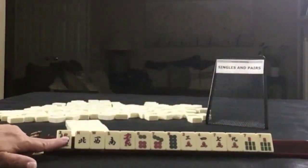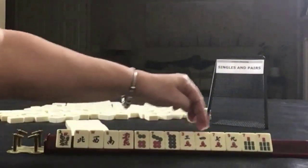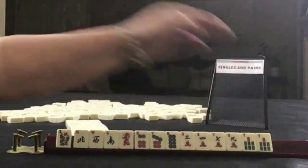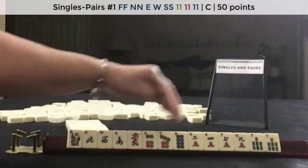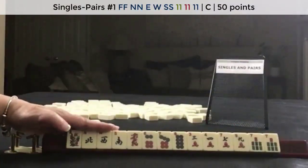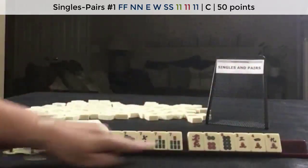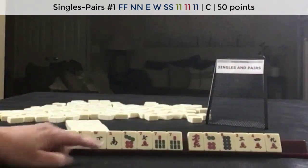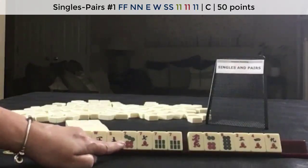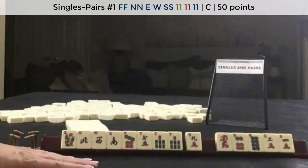So here we have a flower, Northwest, South, red dragon, six, seven, eight, and dots three, four, seven, nine, and cracks — pair of sevens. We need to force a singles and pairs hand. We could do maybe sevens with news — no gaps — and a pair. That's what we have to work with for that hand. There's also a big odds pair hand.